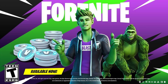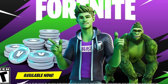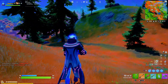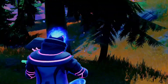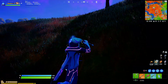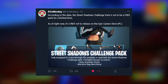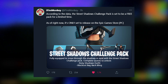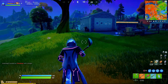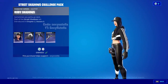Now onto the free bundle - we've never had a whole free bundle in Fortnite before with a skin, back bling, pickaxe, and glider all for completely free. The Ruby Shadow skin has been leaked for almost a year and she's finally coming to Fortnite. Fire Monkey on Twitter found out that the Street Shadows challenge pack is set to be free for a limited time only.